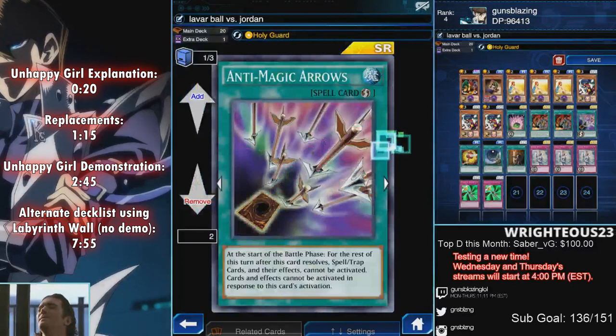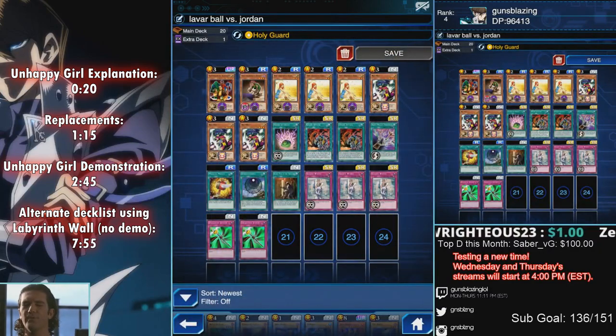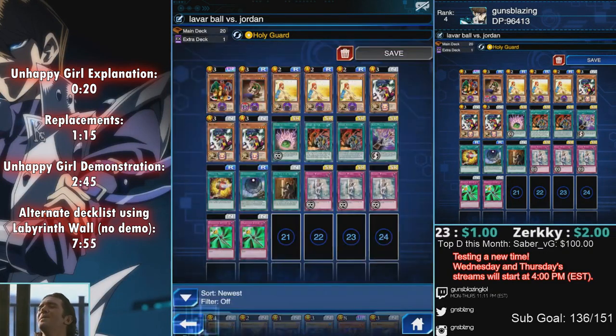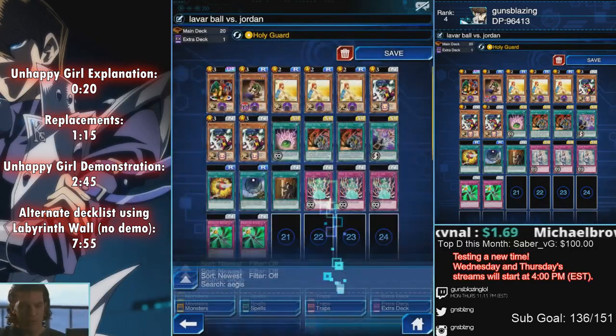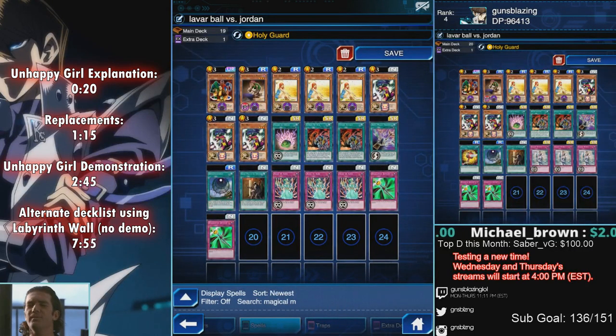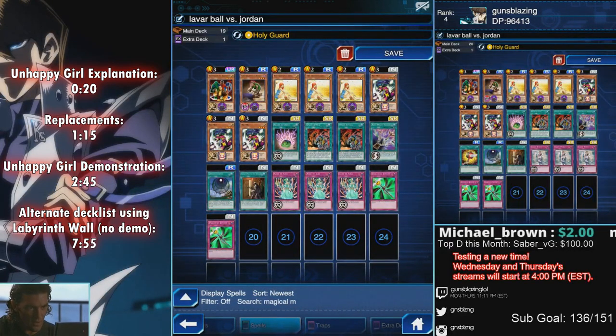Let's get into the replacements. If you don't have Solemn Wishes, use Aegis of Gaia. If you don't have Magical Mallet, just use Reload. If you don't have either of them, then you have an extra slot which you can use for whatever you want — could be an Enchanted Javelin or an extra Shard if you have it.